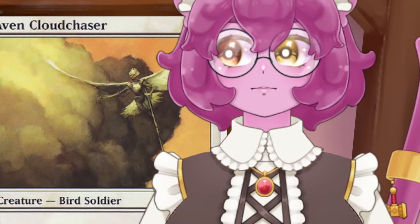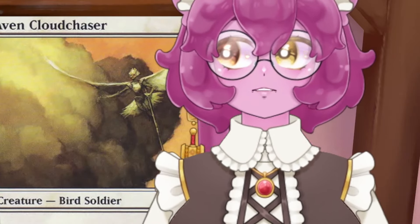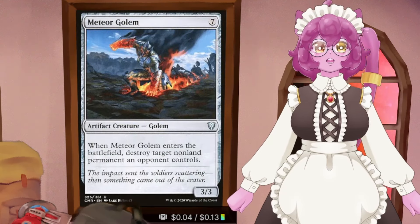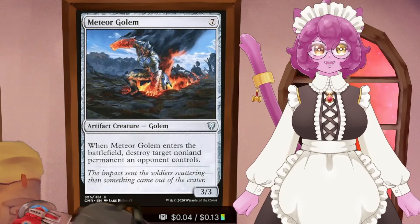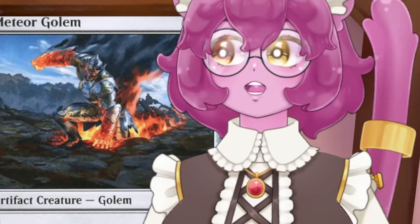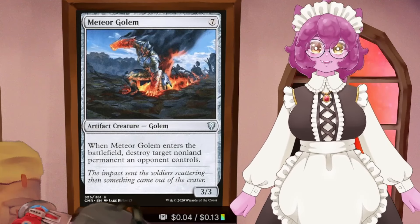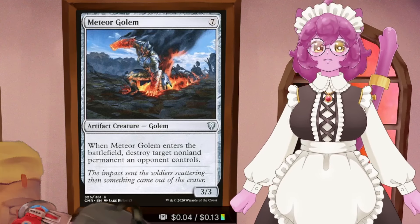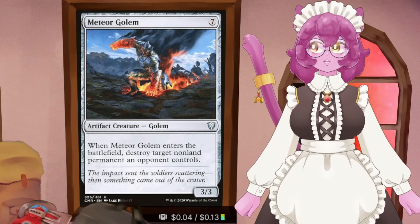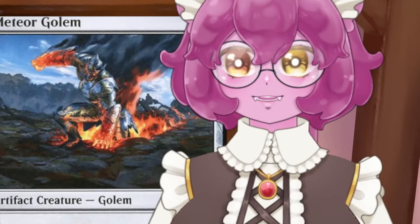Did you know there's a seven-mana card in Magic that can destroy anything on the board, works great with blink and reanimate decks, costs four cents, and is in almost every precon? It's Meteor Golem. Blow up any non-land permanent an opponent controls. We're a big mana deck so anytime we can cast our commander with kicker, we can also cast a Meteor Golem. And we can blink Meteor Golem with things like Yorian. Just run Meteor Golem - it's a good Magic: the Gathering card.